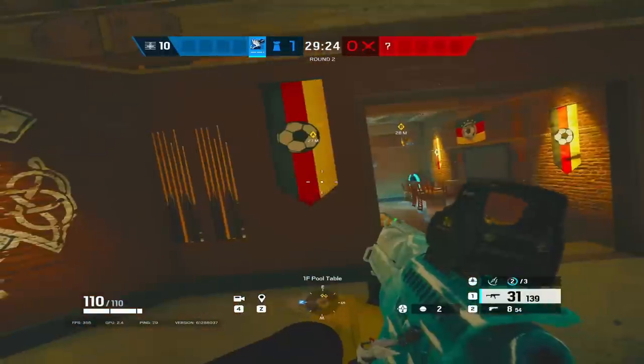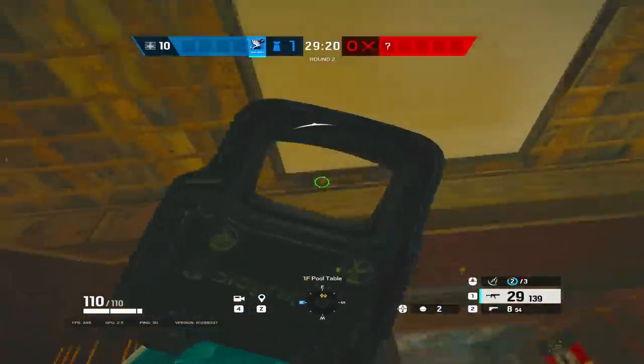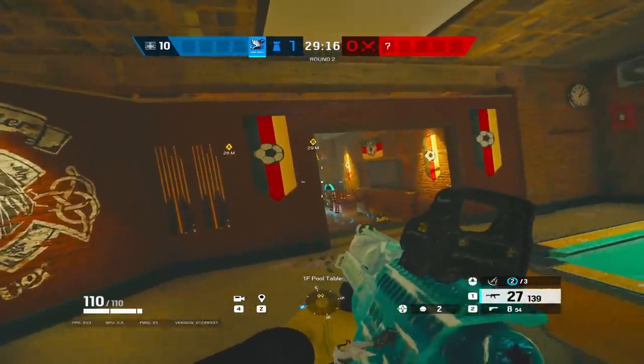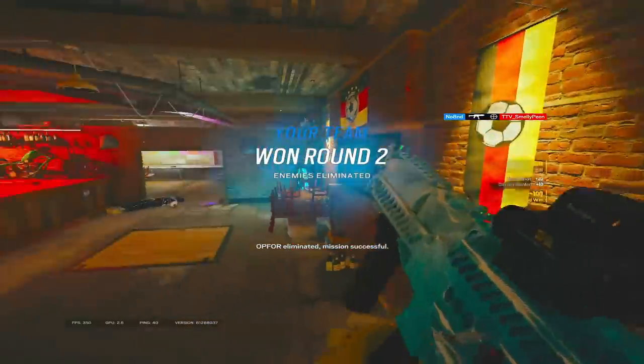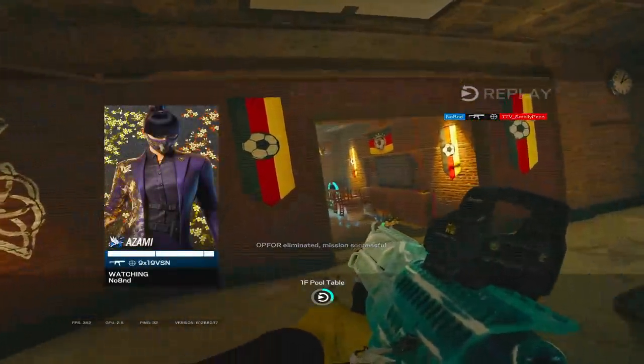Tip number twenty-three: alt walk directly out of a sprint or a normal walk to confuse your enemy in a 1v1 when repositioning. The enemy will not know where you'll peek next due to the lapse in audio information, so you can play mind games in your gunfights. Crouch walk may make similar noise amounts to alt walking, however.